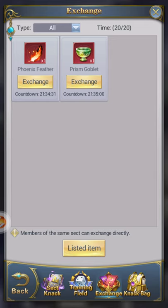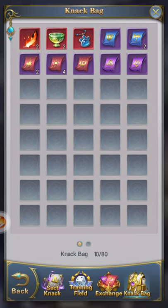Everything you'll need for Knack is here. If you open up a Knack box, it'll disappear and come over here. If you're thinking that it's gone because it's not in your inventory, that's incorrect — it's just in your Knack bag, which is right here.